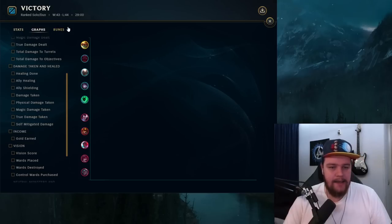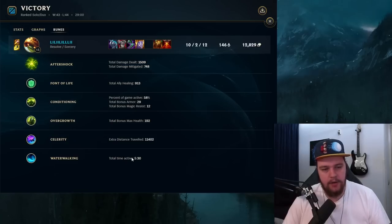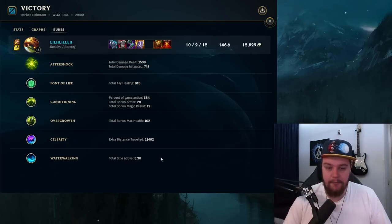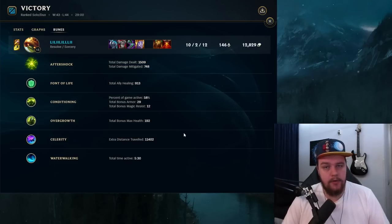Gold earned at 12.8k. For the runes: Aftershock for 1500 damage and 750 mitigated, Font of Life for an extra 900 for the team. I switched Font of Life in for Demolish since I'm not playing top lane — Font of Life is more beneficial for the team overall. Conditioning for extra resistances, Overgrowth for additional HP, which is what he runs. For secondary, Celerity and Waterwalking give a lot of map mobility — extra movement speed in river for faster rotations, which makes a lot of sense for jungle Rammus. That's really it — I hope you guys enjoyed the video. Like, subscribe for daily uploads, and I'll see you guys tomorrow. Bye!